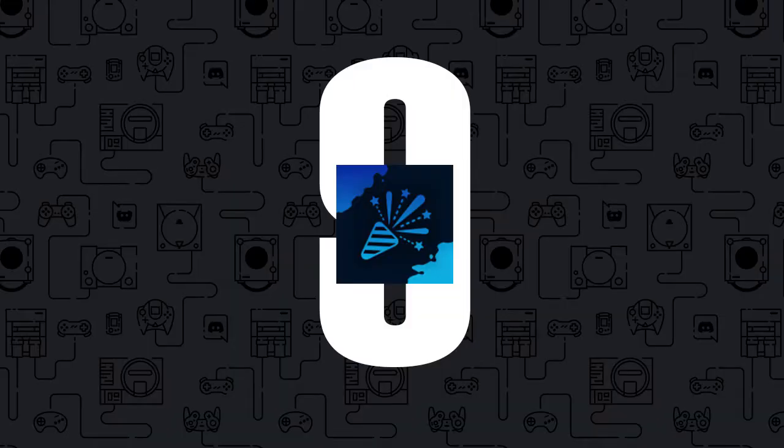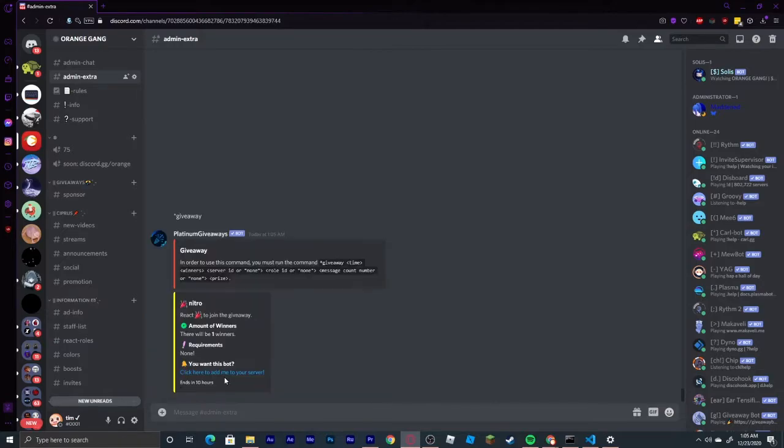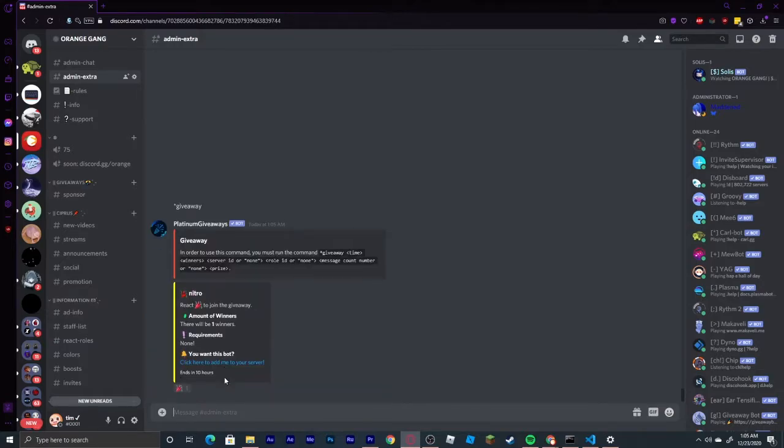Coming in at number 9, we have the bot Platinum Giveaways. This is easily the best giveaway bot on Discord as of right now. It is the only giveaway bot that has requirements and it is easily the king of all giveaway bots. If you are interested in adding this to your server, the link will be in the description.